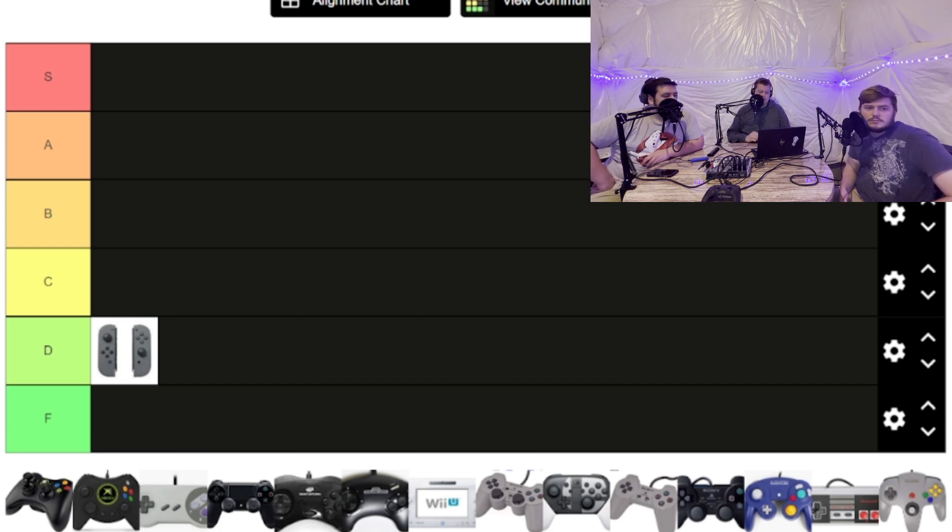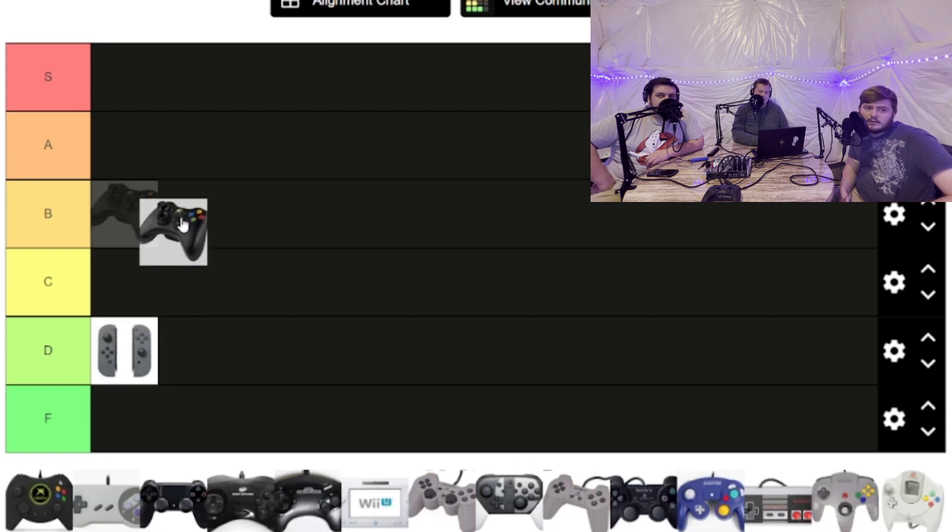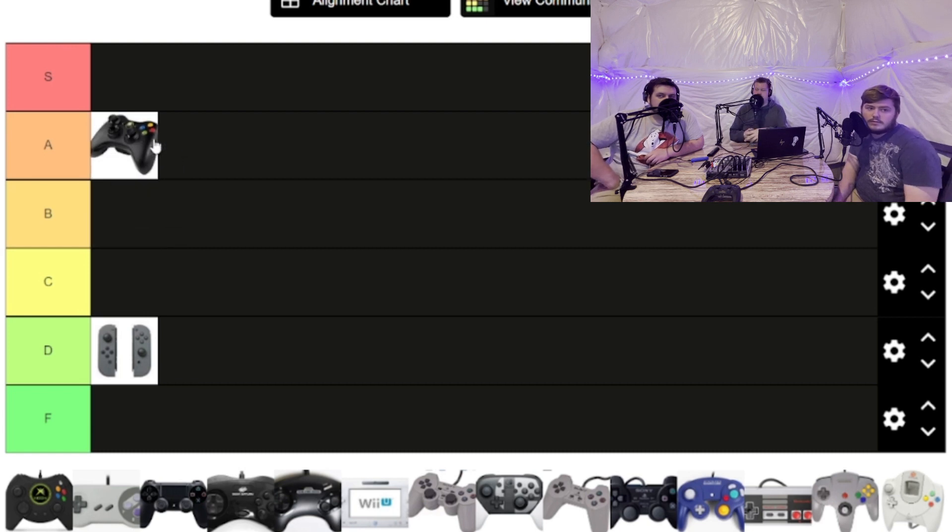Moving on, I think D is a good place to put the Switch controller. So, Xbox 360 controller — I think it's B or A. I think it's an A, because comparing it to the PlayStation controller at the time, everything since before the PS5 has been way too small of a controller, in my opinion.